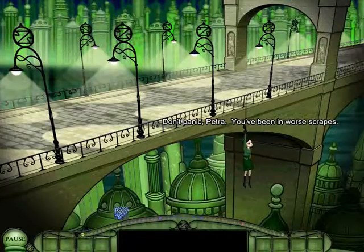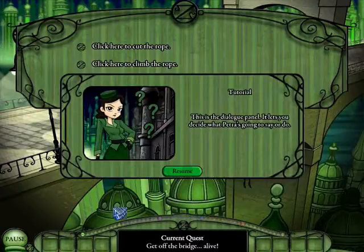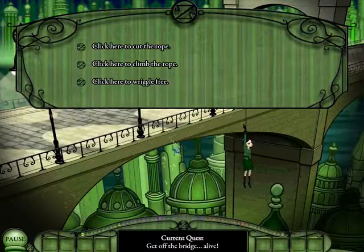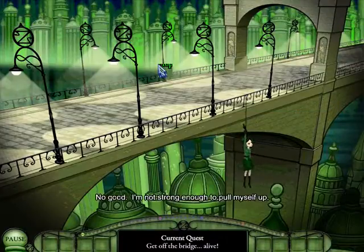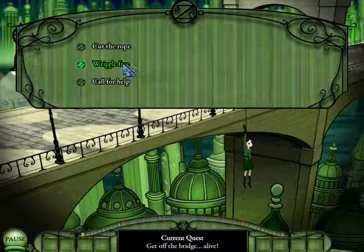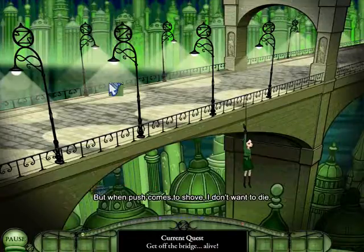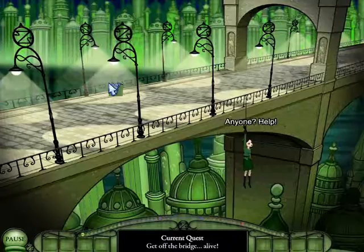Well, that's one way to wake up. 'You've been in worse crates.' Let's see, what should I do? This is the dialogue panel — it lets you decide what Petra's going to say or do. So I can wriggle free, I can climb the rope, or cut the rope. I think I'll try to climb the rope personally. No good — I'm not strong enough to pull myself up. Oh well. Maybe wriggle free? I think I'm going to call for help before I do anything drastic. Hello? Anybody out there? I could use a little help. Anyone? Help!